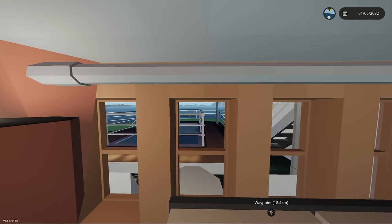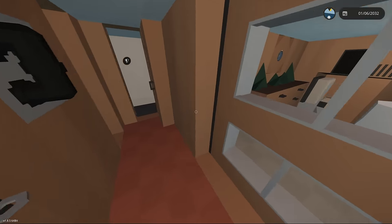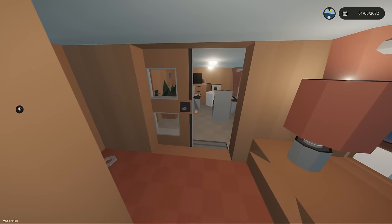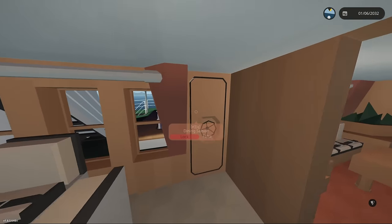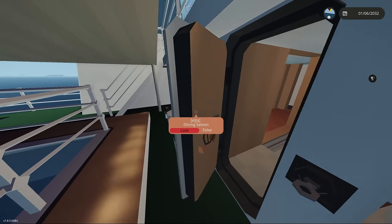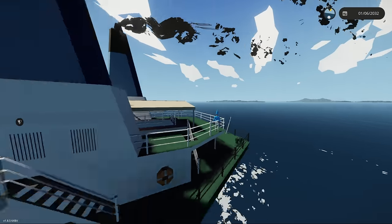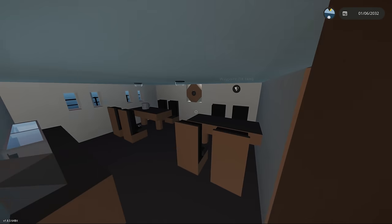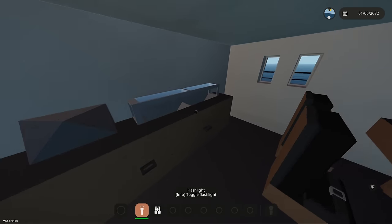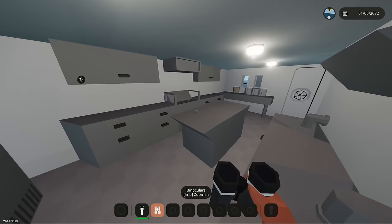Oh my gosh that actually scared me — I thought that was in front of us and we were going to crash! There's a door here with a sliding door. This is actually the dining salon. And then we have a swimming pool back here for some reason. Going even lower, we have another dining area with a subway-style setup and then the main kitchen over here.